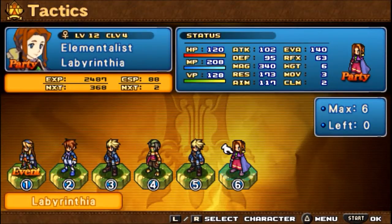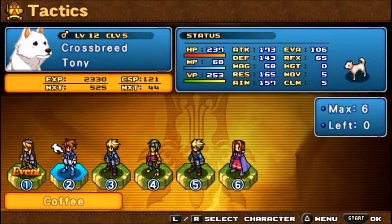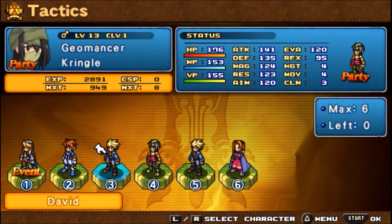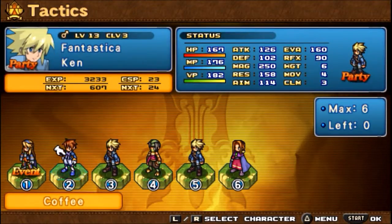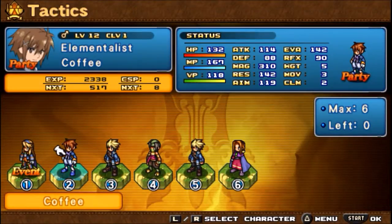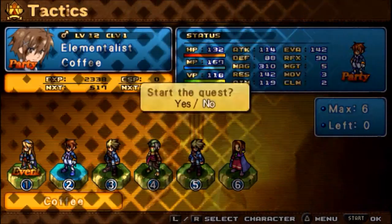I then have Labyrinthia as an Elementalist with her Arcanist original abilities as well. I have two Fantasticas right here — these two guys — and they also have Elementalist original abilities. And I have my Geomancer here, because I pretty much just want to show off the job class and it can be useful in this battle. And then finally, this guy's an Elementalist with Fantastica abilities.